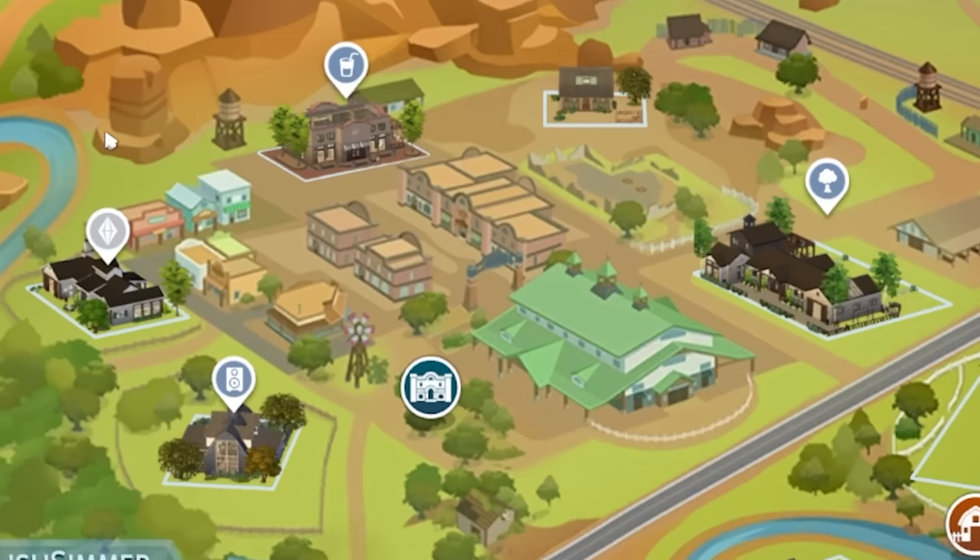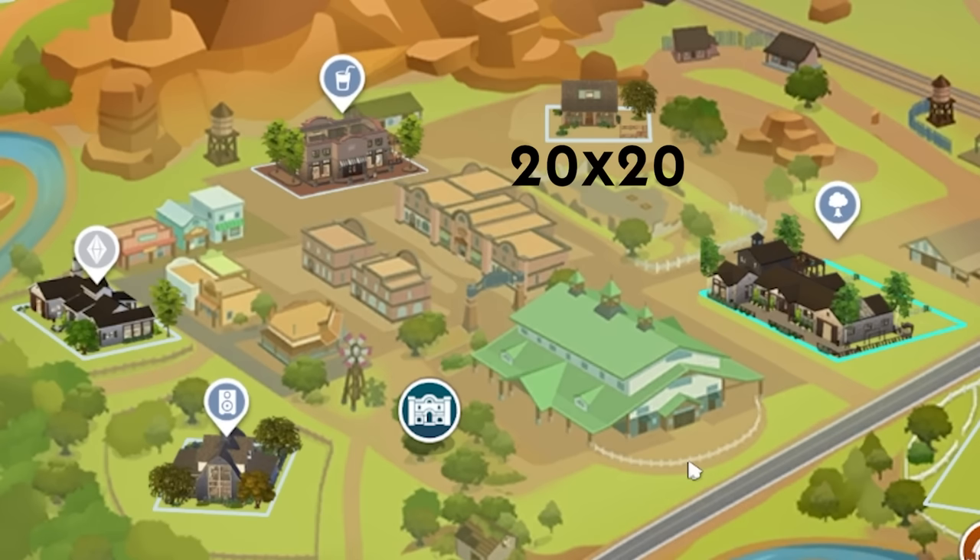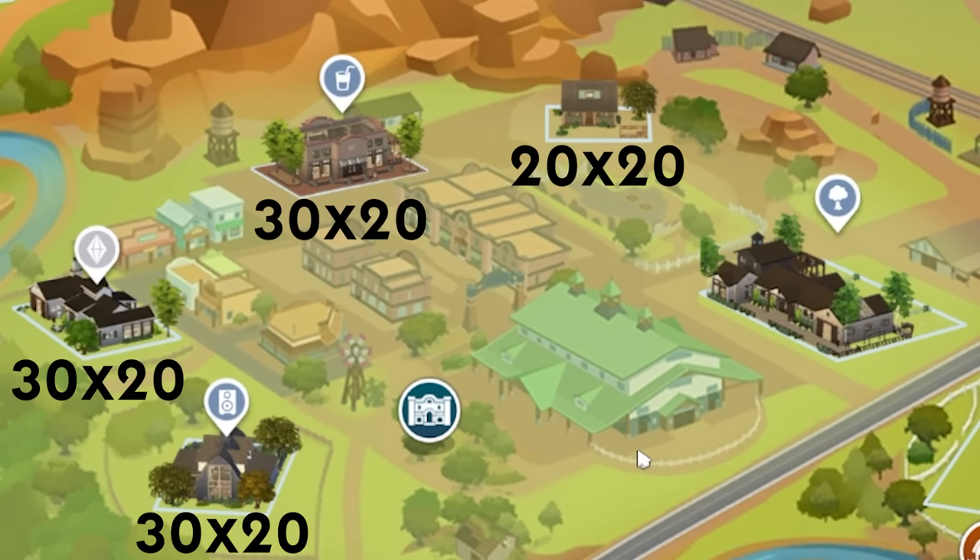Next up we have New Appaloosa — not the old Appaloosa from Sims 3 Pets, though it is a little similar because horse competitions are still a rabbit hole. New Appaloosa is the town centre area and you'll probably travel to it a lot if you want to use the equestrian centre. We have one 20 by 20 empty residential, three 30 by 20s — one of which is an occupied residential where Sienna lives — one nightclub, one bar, and one 40 by 30 training park.